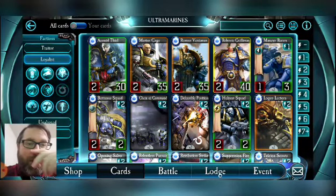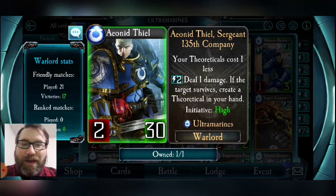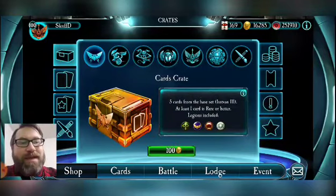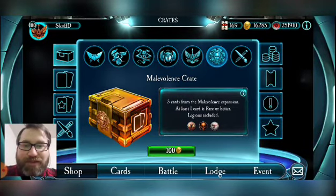We're going to take a look at all their cards, letting you know what I think, how they stand, their weaknesses, how to make these cards work, and how they mix with the neutrals that have premiered in the expansions following the Ultramarines. We now have the Malevolence Crate, and we do not yet have the neutrals for the Angels of Caliban expansion — we'll be seeing those in a couple weeks.